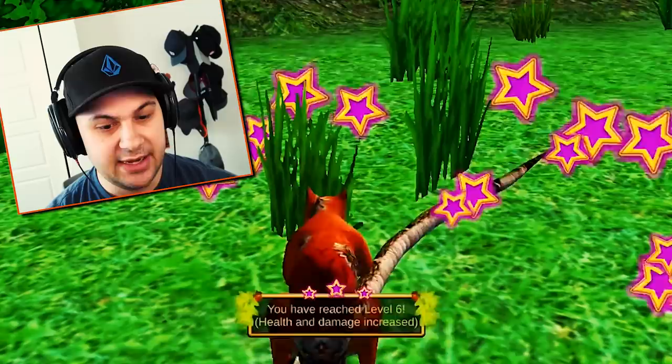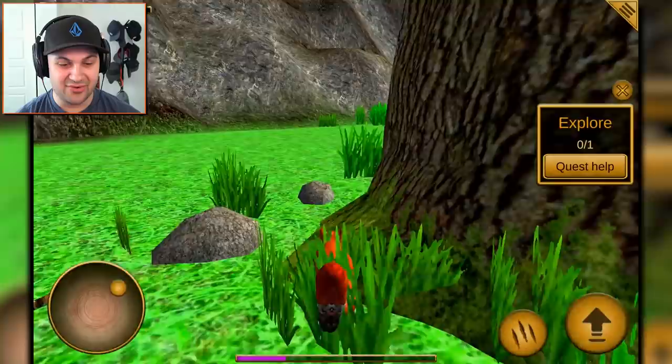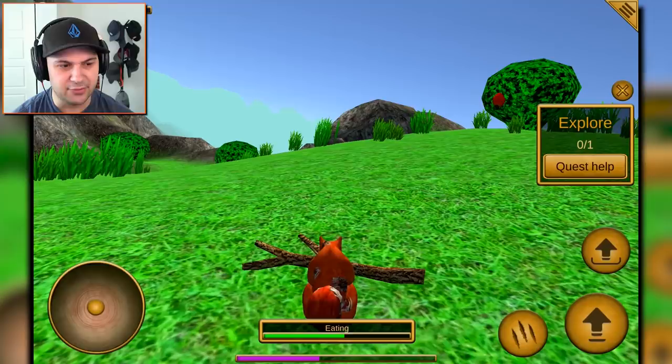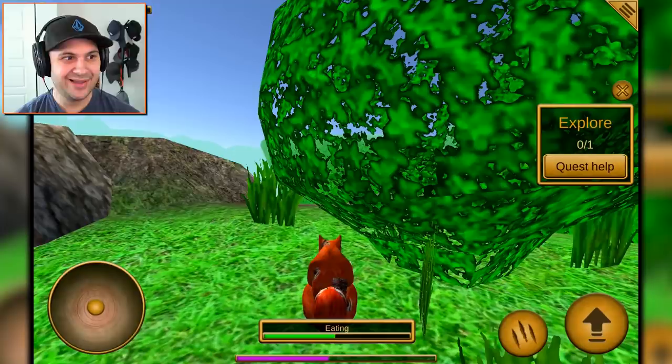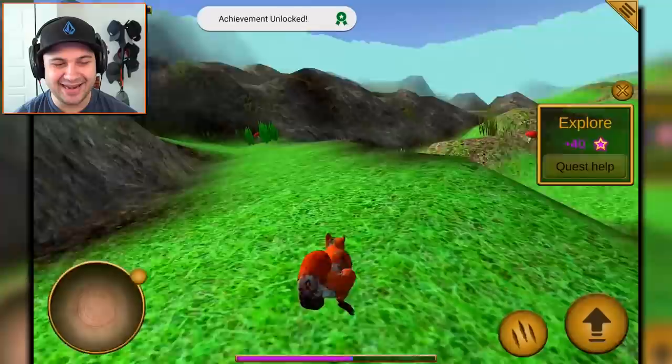I'm gonna die! How did I not die again? I have no idea. There's a snake right next to me! I don't know why that snake didn't attack me, but I'm glad he chose not to. It gave me the achievement — I explored! I guess I explored enough. Now I need to explore even more. I'm very confused, but that's fine. I can do more exploring — I'm a robot squirrel, it's what I do. Hey, there's the squirrel hill — this is the thing it wanted me to find! I've done it.